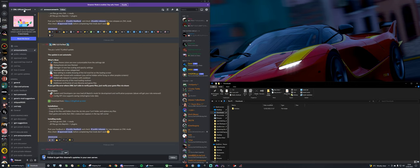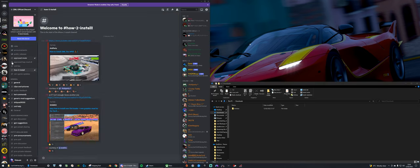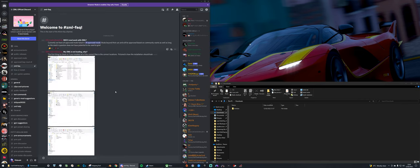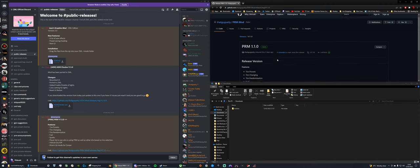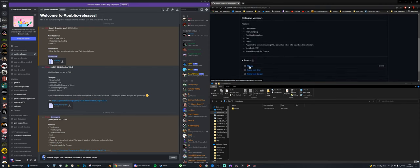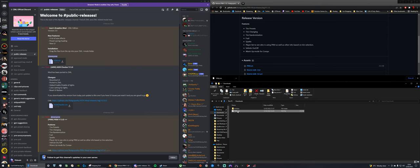You're going to want to get into the ZML Discord - there's a link in the description. Before you start, you'll need to install the latest version of the mod loader, which you can find in the announcements channel. Head to public releases where you'll find the latest version of the PRM mod - version 1.1.0. Click the link, open the page, download the prm.zm file, and copy it from your downloads folder.